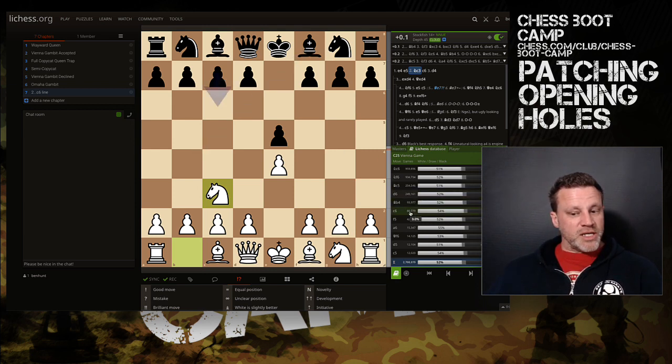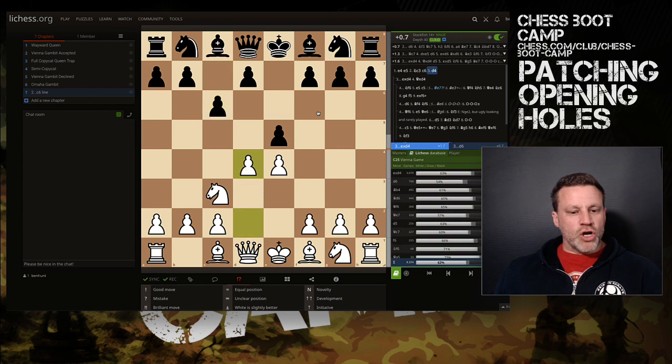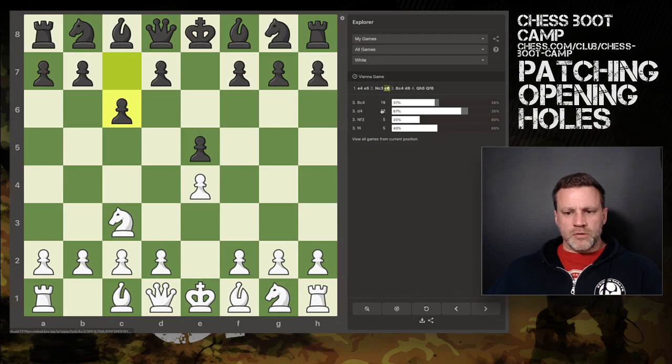Bottom line: if you're a Vienna player and you see 2...c6, it's played about 3% of the time according to Lichess — not terribly common, but you will see it, and like we've seen, I haven't responded well to it. Now I know I'm going to push d4, they'll probably take, I'll recapture, and I'm relatively comfortable. Flipping back to Chess.com, Bishop c4 is clearly the wrong choice — I haven't done well with it.